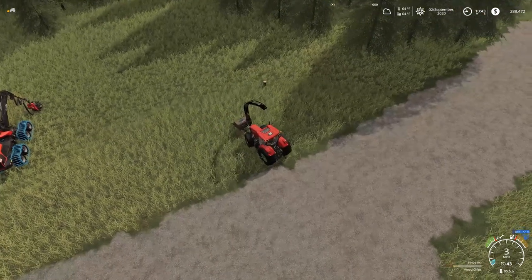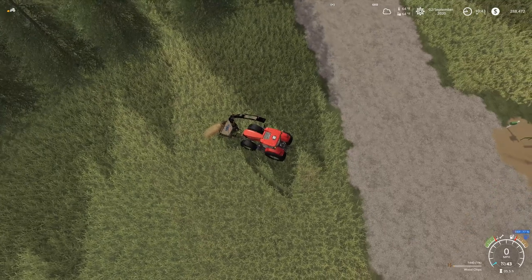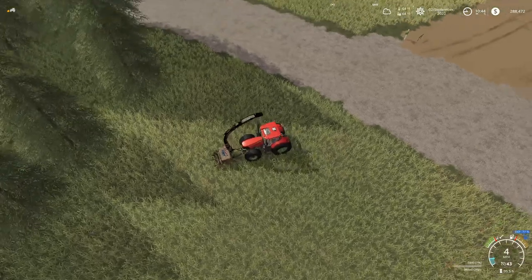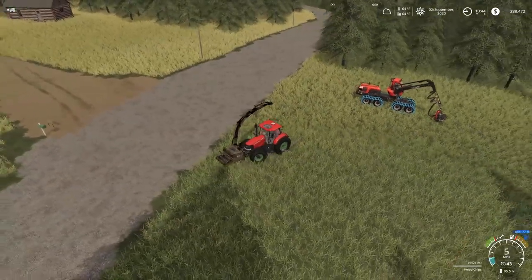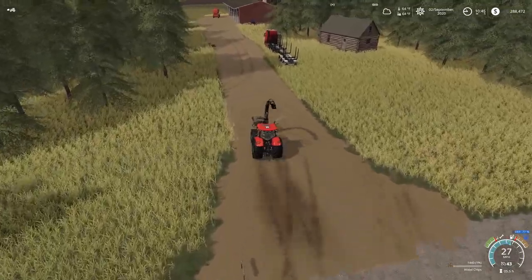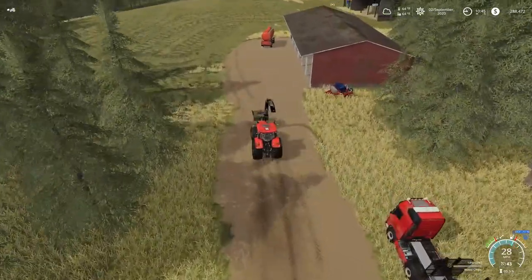I don't know what it is about the grass on this map — or rather with the geos I'm using. I've used two different geos on this map and both of them seem to be taking forever for the grass to turn to hay. But now I am done with the wood chipper.